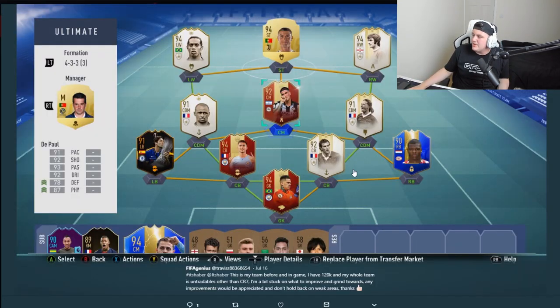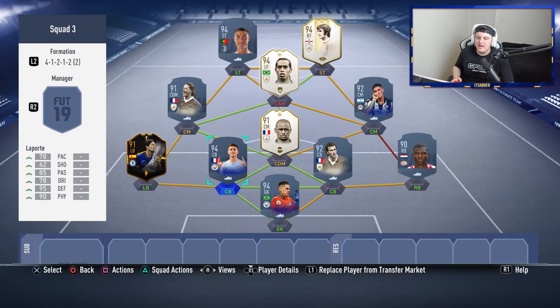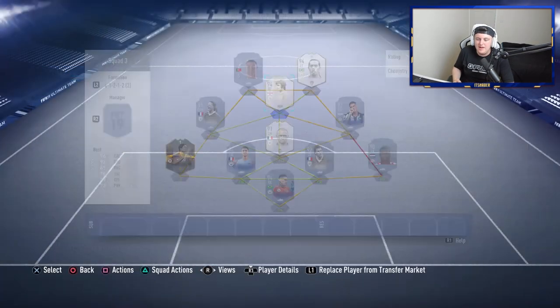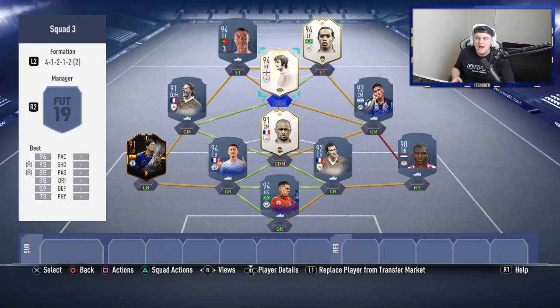The next squad is from FIFA Genius who follows me on Twitter. He says his team is 4-star foreign in game, he has 120,000 coins, the whole team is untradeable except CR7, and he wants to know what to improve on. It's a very, very solid team. I'm not entirely sure about George Best as a striker — I think these two would be better off swapped around. I think George Best is much better at CAM and Ronaldinho has better striking prowess with 93 finishing and 94 composure.